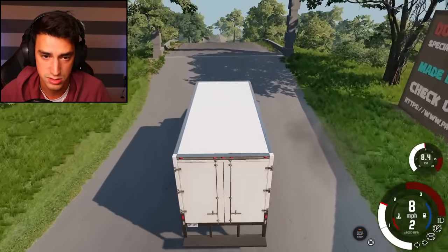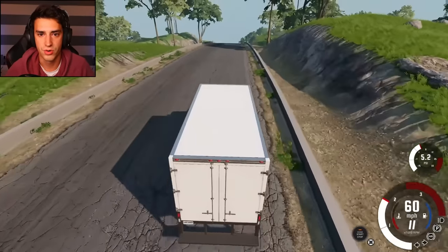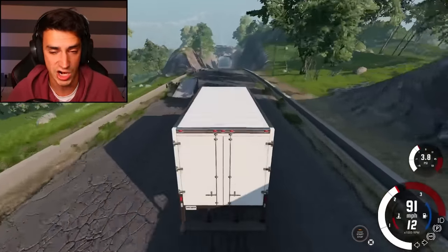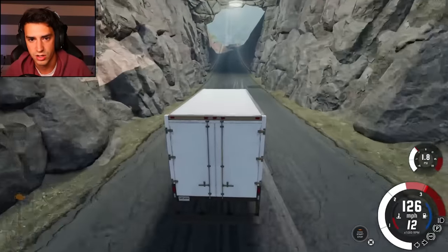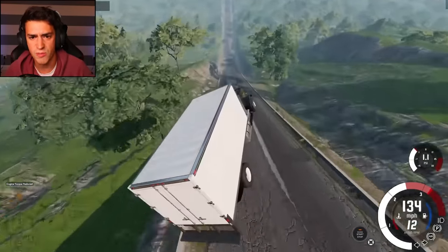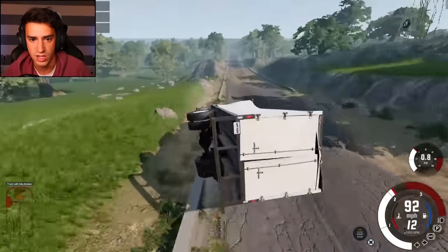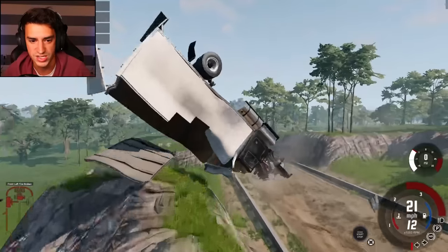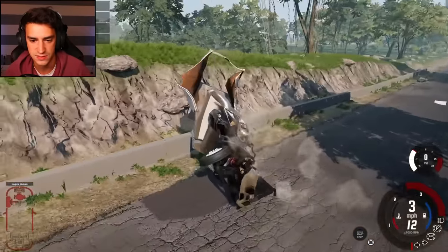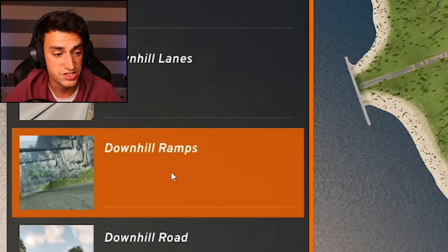I do kind of want to make it down in one piece because I don't know what's past the finish line — it could be like a pot of gold, you never know. Don't hit any ramp. Just drive straight. Deliver your air. Oh, that's a hole. Stick to the left. I thought I was just going to land it and drive away, but instead I'm rolling on top of a mountain. It sounded cool. This is the sound of me accelerating. Downhill Ramps — I don't think we've done this one. Oh, we have not.